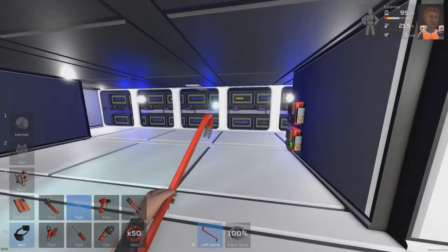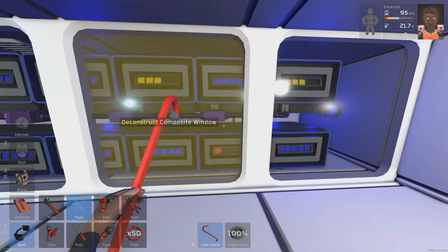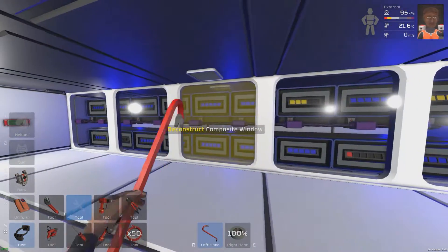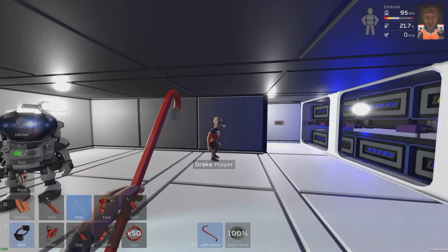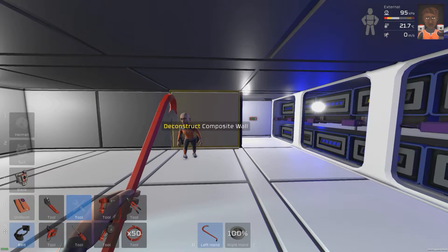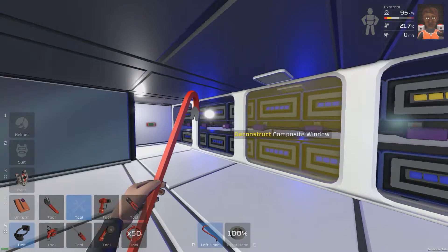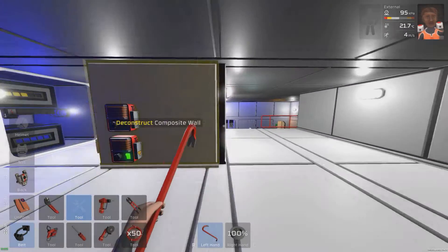Up here is the battery room, and this has been recently expanded — much bigger than before. We now have 18 batteries in here, and we still have 10 batteries in hydroponics, so we have a total of 28 batteries. With the 32 solar panels up above, you can pretty much get these things fully charged during daylight. If not, I have the backup generator, which will probably never run out of gas because I have about five megapascals of gas mixture it's using.